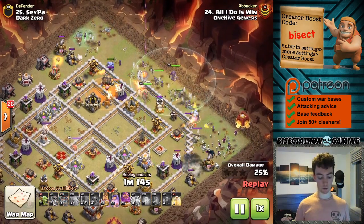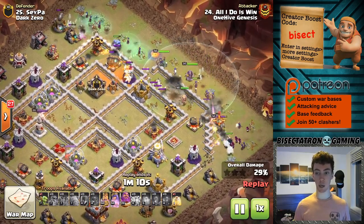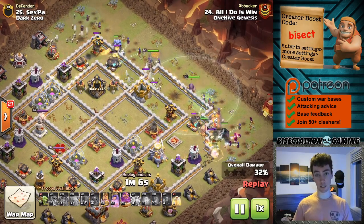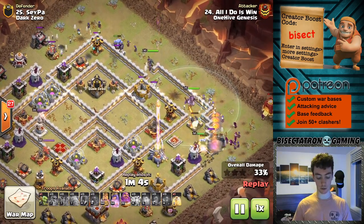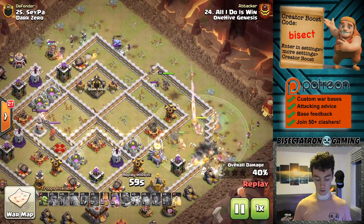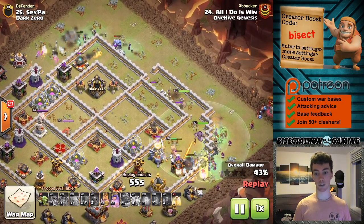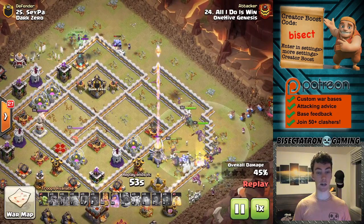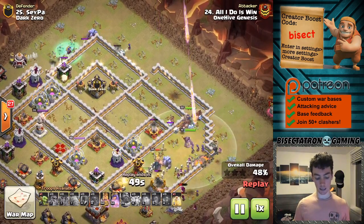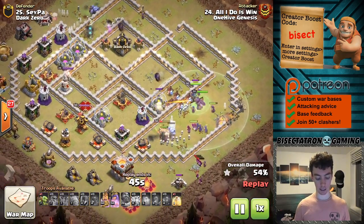Typically you need four lightning spells and one earthquake spell per inferno tower, but if they're close enough together you can get them both with one earthquake. In this case he gets four free Teslas just for that one skeleton spell. The skeleton spell does trigger Teslas, so be sure to consider using that on a cleanup attack whether it's Town Hall 11, 12, or 13 if you're using the lightning spell at all to take out inferno towers - usually for witch attacks.